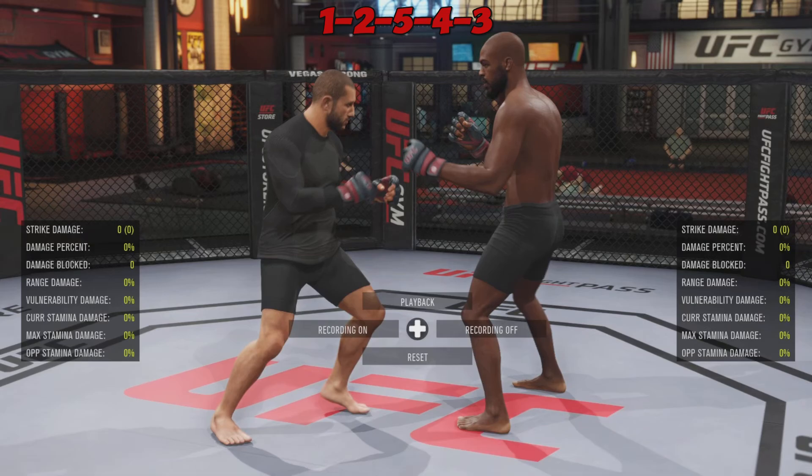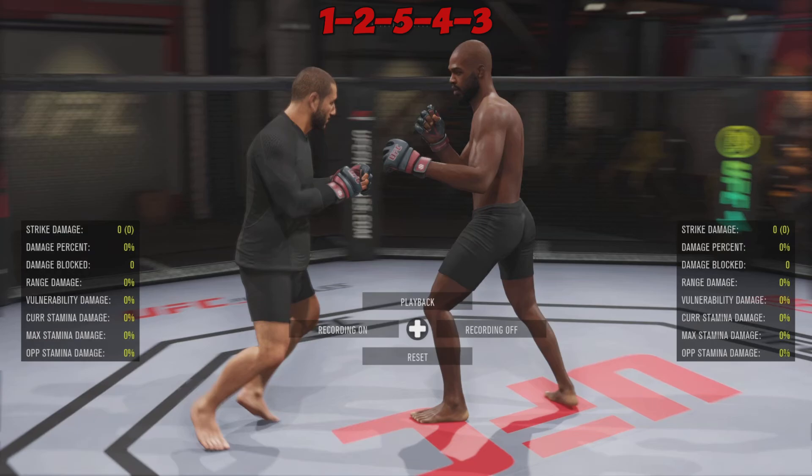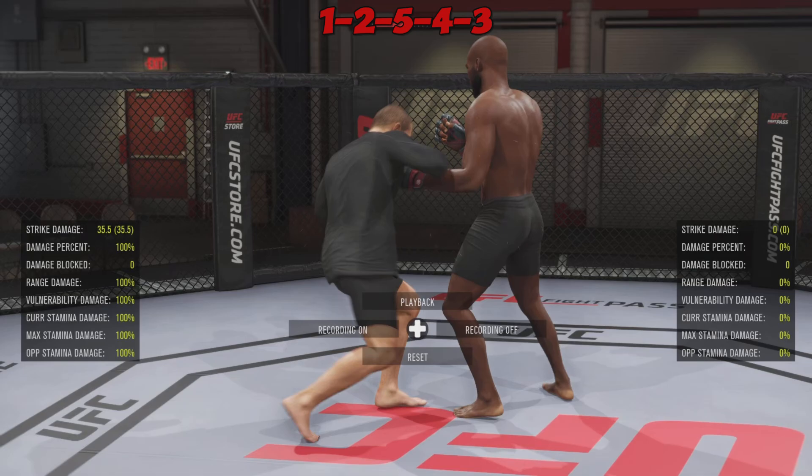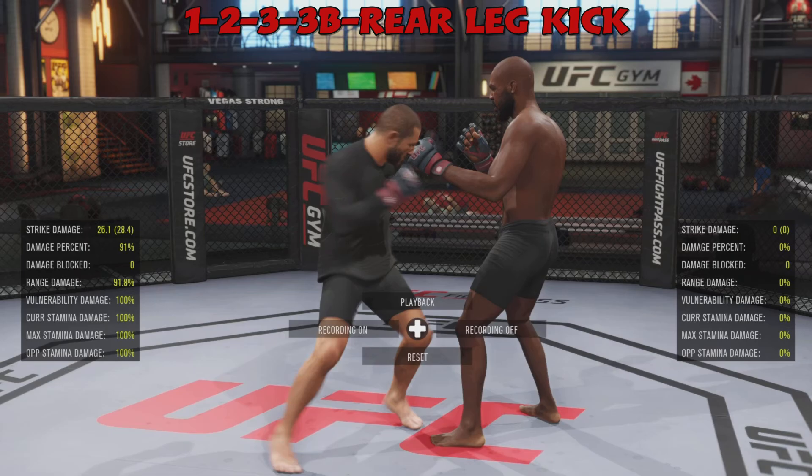First up is the 1-2-5-4-3: jab, cross, lead uppercut, rear hook, and lead hook to the head. This is how it looks when you execute the move correctly. Remember you can always pause the video or put it in slow-mo if you need to see exactly what the strikes are. The second custom combo is the jab, cross, lead hook, lead body hook, rear leg kick — it can also be done with a calf kick, because UFC 4 has calf kicks in the game.